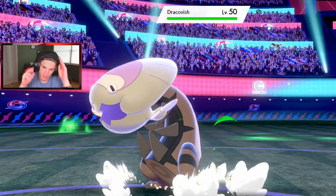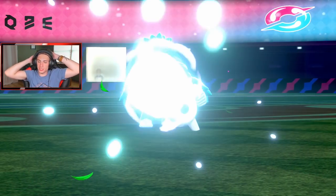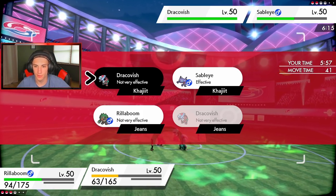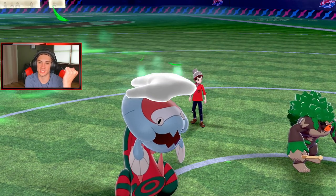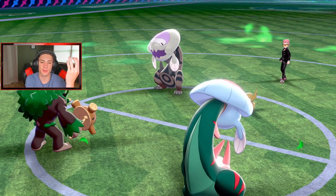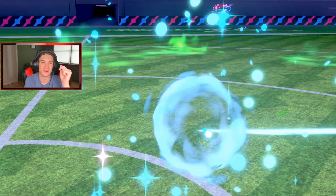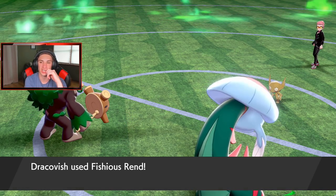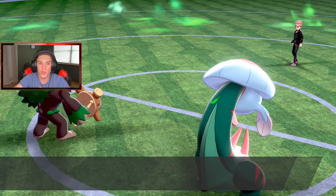Dracofish comes in for him — do we still have Tailwind? I think we have one more turn left and a Wood Hammer can take this thing out. Unless he Quashes me — I hope he Quashes Dracofish. I'm going for it! He goes Quash on Dracofish — so Wood Hammer should outspeed and take this thing out with grassy surge STAB and life orb. Big damage! This thing is a god — GG baby! We pick up the KO — 2-1 with this team!